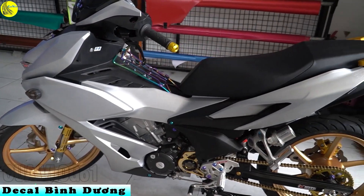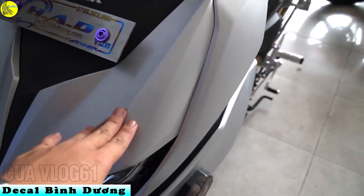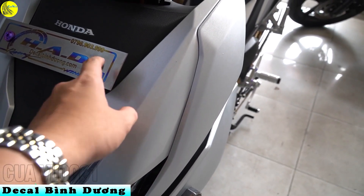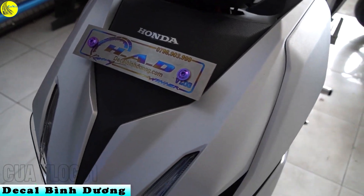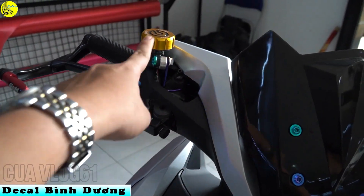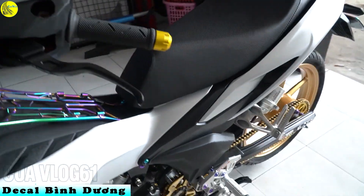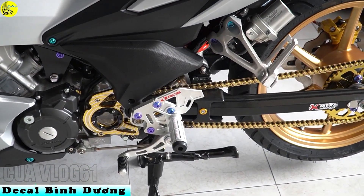Lên đồ rất là bộn tiền luôn nha. Dán tem nhôm xước, màu bạc, đơn giản mà đẹp. Bản tên KK Bình Dương. Lên ốc Titan rất là nhiều, tai thắng cũ Rainbow, bình dầu Rainbow luôn. Và một số số gãy của Racing Boy.